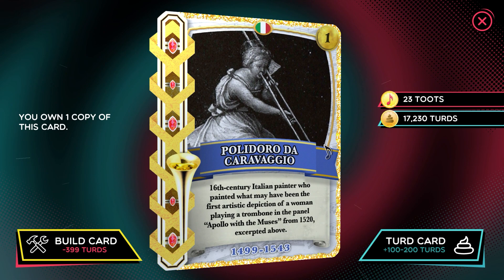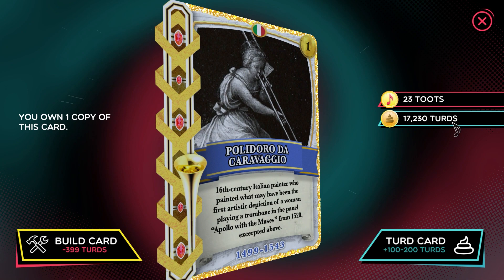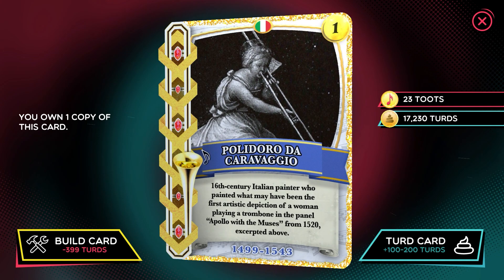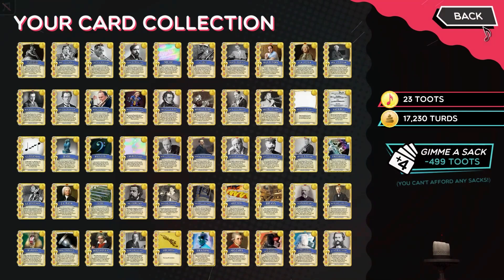We've been doing this for 5 minutes and we're up to 17,230 turds, which should, if my calculation is correct, allow us to create another 43 cards. I've only been doing this for 5 minutes — that's how efficient this little exploit is.